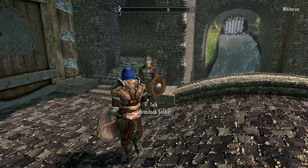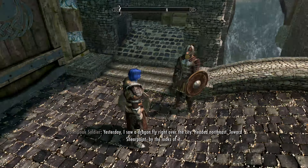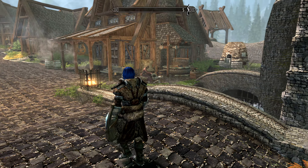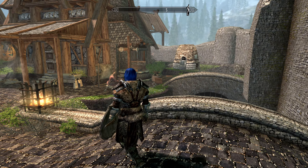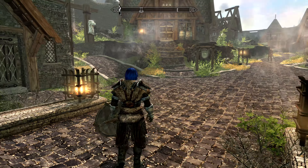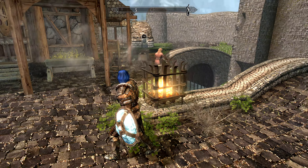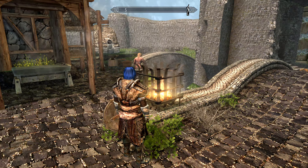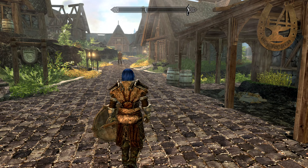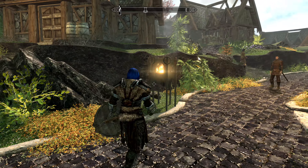Alright, so here we go — we're in Whiterun. Notice the guard here. I think he looks good. This is the light version of the guard armor overhaul. I think I like the ground — the grass and stuff looks pretty good. This stuff is like the Witcher decor — those braziers, that's what those flamey brazier things look like. Those are from the Witcher decor. They look pretty good.